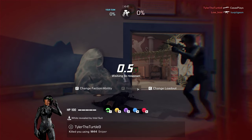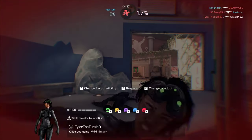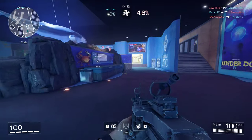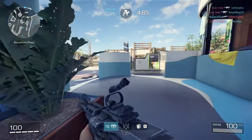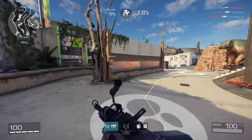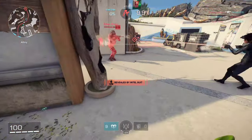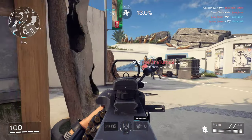I feel like the most common class has got to be either Echelon or Phantoms. A lot of people play as Echelon, which is good - being able to use that pulse is definitely a great ability to have. But at the same time, I feel like having other utilities is kind of a little bit better.